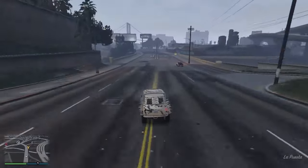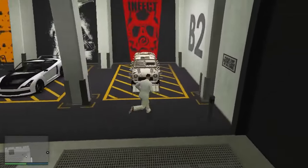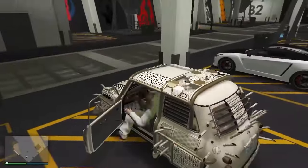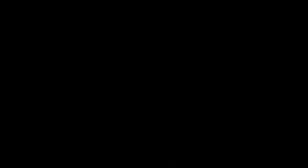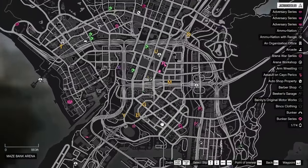First of all, you have to make sure you have two cars — the first one for duplicating, and a second one. You have to buy an Elegy RH8, then enter your duplicating vehicle and get out of your garage.